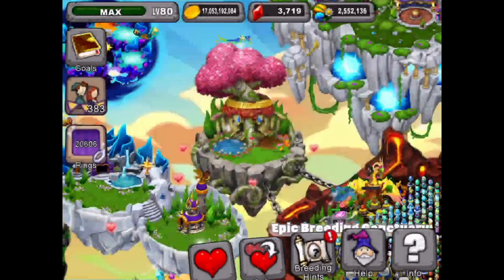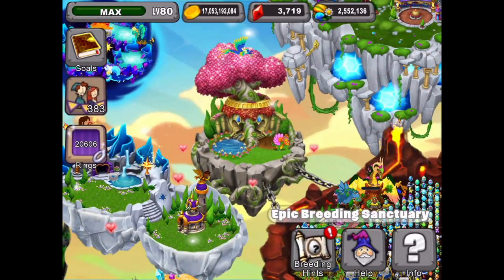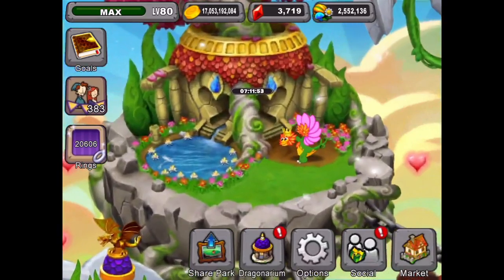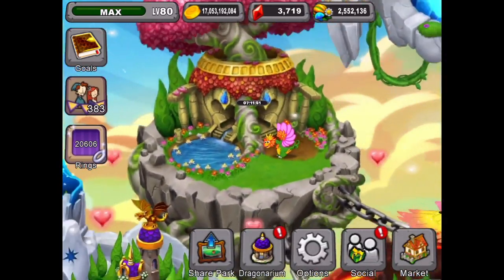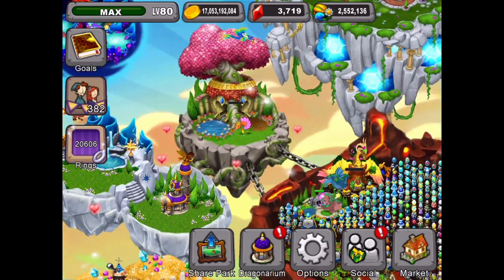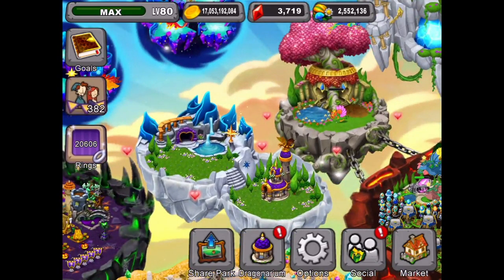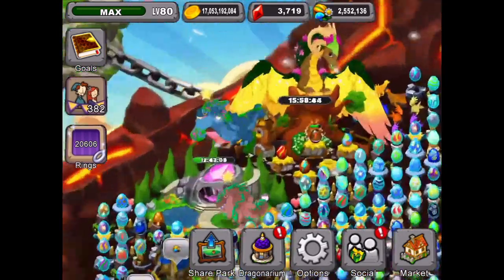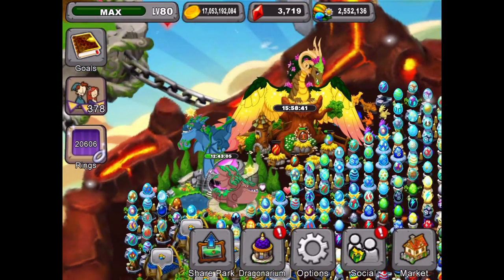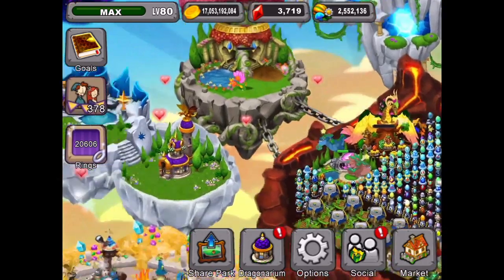We're trying to get the new Trimera dragon with our flower and air combination - we'll keep trying that combination. If it takes too many tries we'll probably switch to another combo - the blazing and plant. Let's see what we got in our co-op breeding island today.